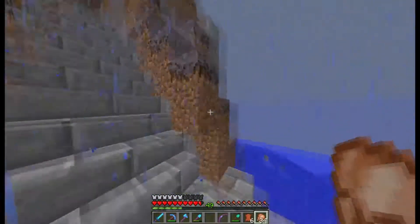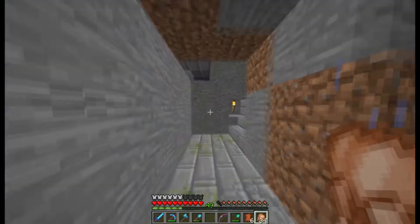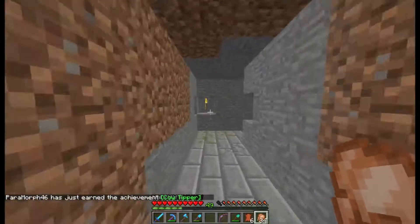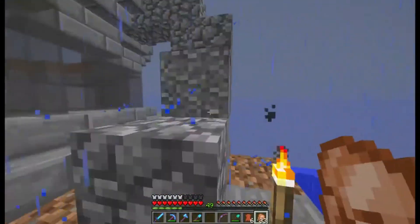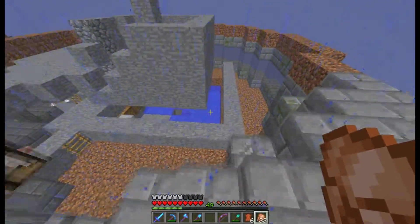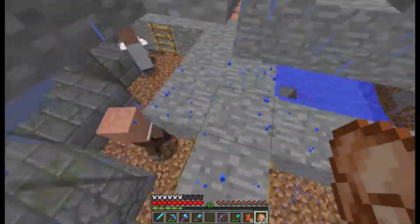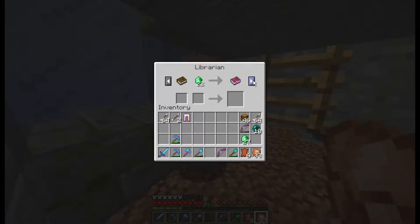Where have I been getting my mending books from? I wanted to show you, because I've been doing some adjustments up here. I've worked out that I had too many villagers running around in here. The idea I had was to decrease the amount of space they had to breed in and increase the amount of space they had to fall in. I managed to find this librarian and keep him separated. For one book and 22 emeralds you can get a mending book.